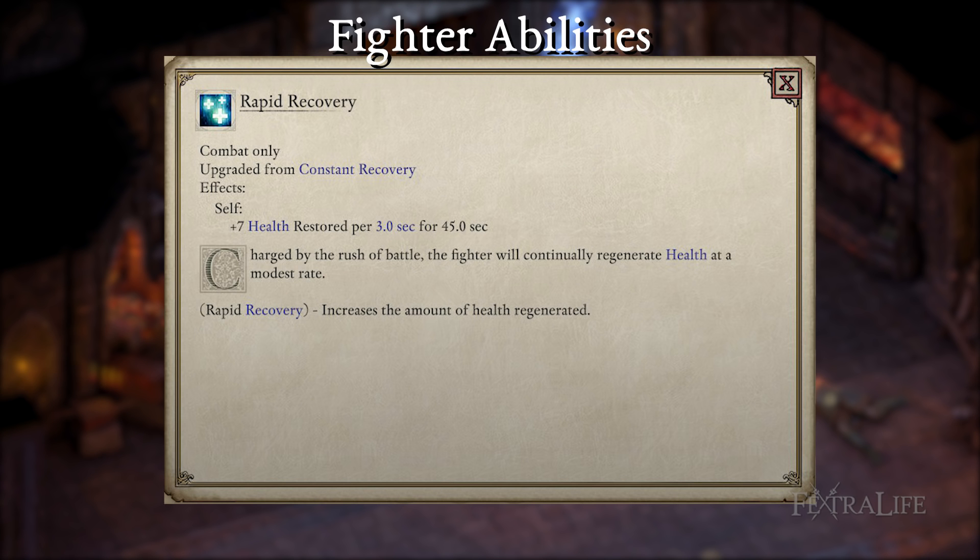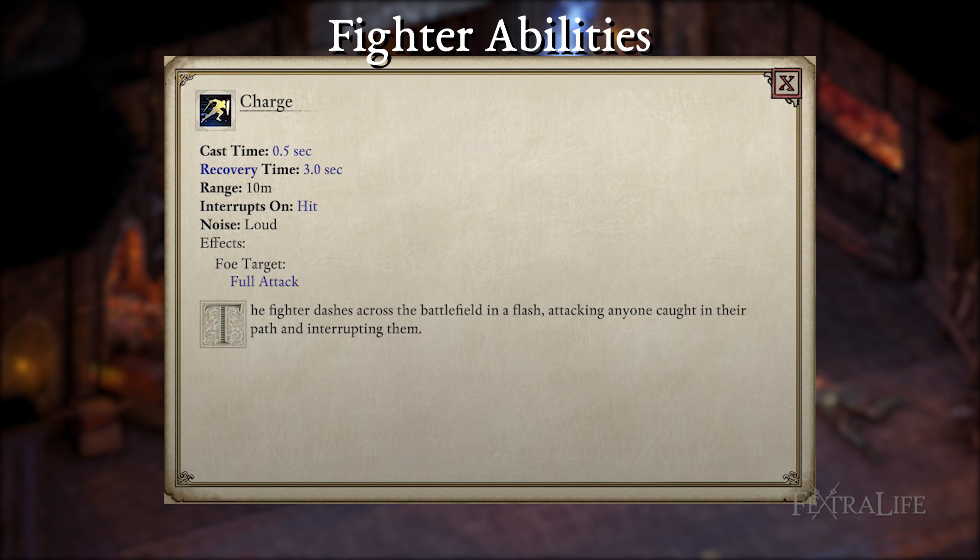Rapid Recovery — this increases your healing from Constant Recovery and is vital to keeping you alive in combat, especially if you have no dedicated healer. Charge — at level 10, you'll gain access to Charge, which is just ridiculous. I like to ball up the enemies and then paralyze them before charging through for massive crit damage, which then instantly fills up my phrases — rinse and repeat. This ability also triggers the AoE from Cleaving Stance, which is just the icing on the cake.